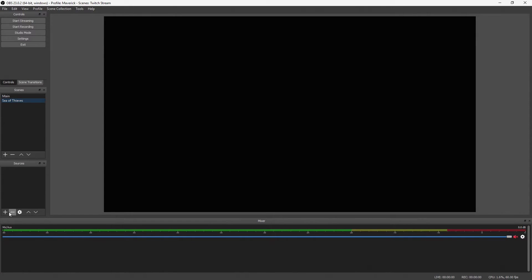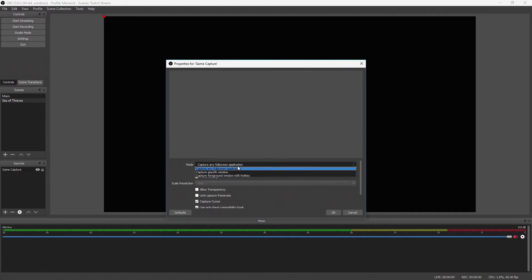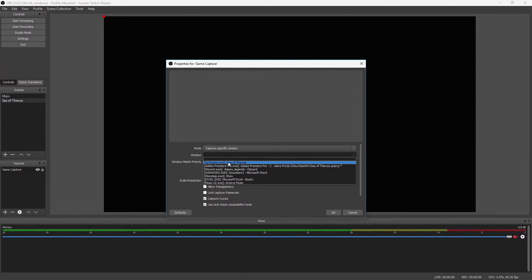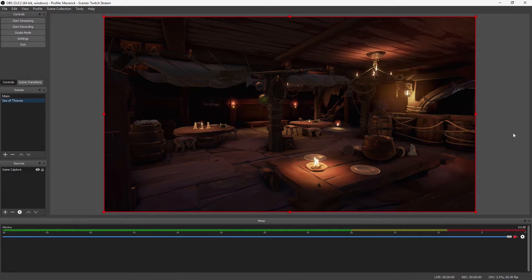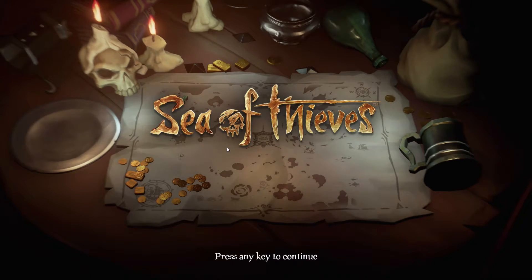Create a scene with the source for game capture and add Sea of Thieves as the window you want to capture. You could also use Display Capture as a source and just set it to your main game monitor. Then right click on your scene, go to full screen projector and set it to the capture card screen you set up earlier.